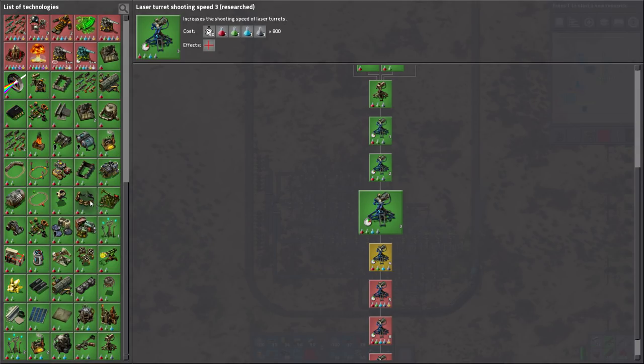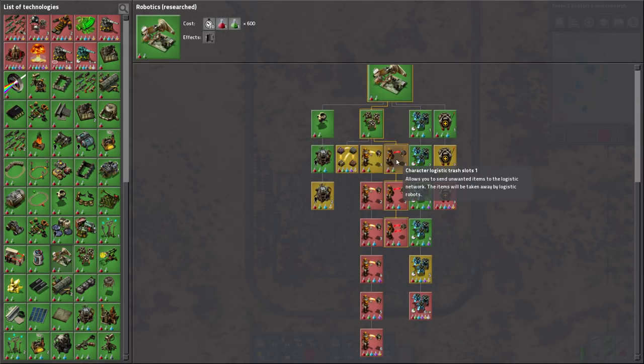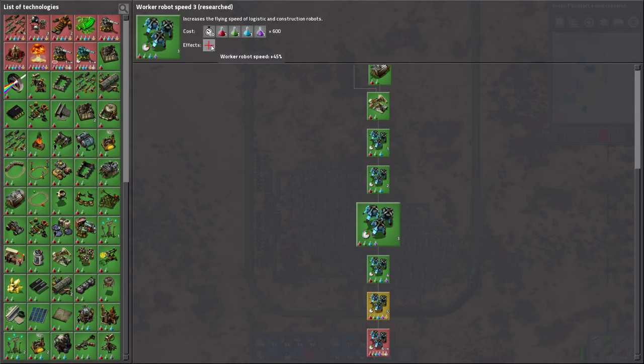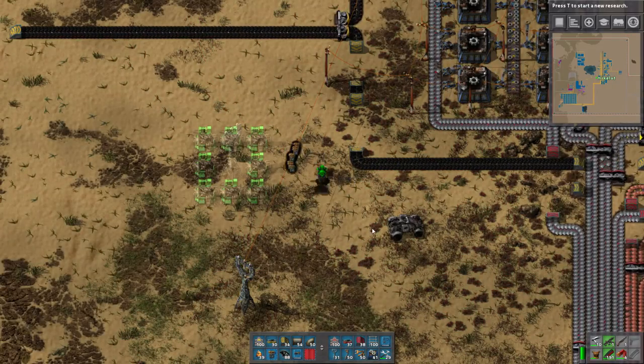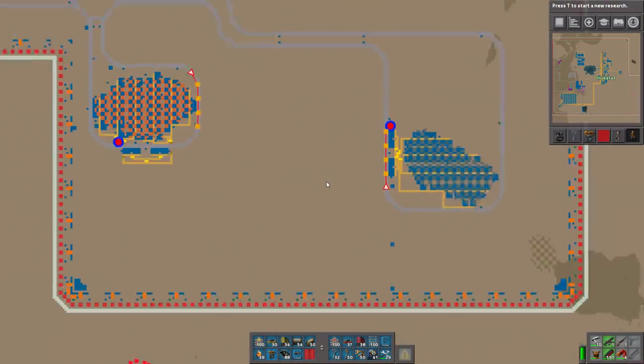I'll show you how fast the bots are now. Looking at the tech tree: a lot of this stuff is logistics related. I did robot worker speed three and four - this one is 55 which required 1,000 to do. If I actually deploy something now, let's say the turrets, look how fast they are. Pretty good - they're very fast now.